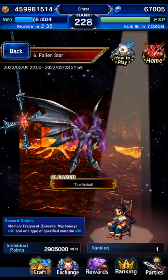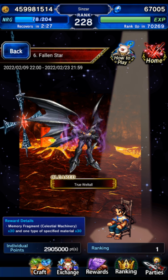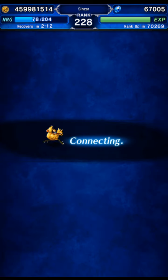Hey guys, we're gonna be going back to True Well Tall for another perfect score. This is just a different team for those of you to maybe get some ideas if you haven't beaten it yet. We're gonna use something you don't see every day — a light element magical team. We're going all in for light element mages. This is the party we're gonna use, let's give it a go.